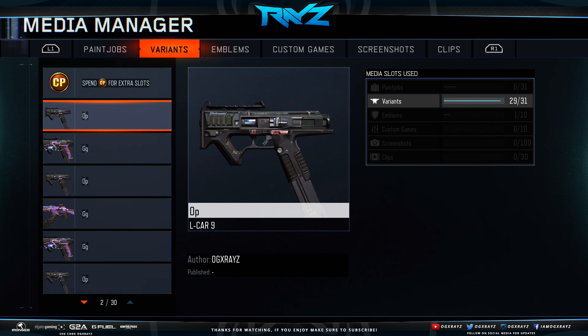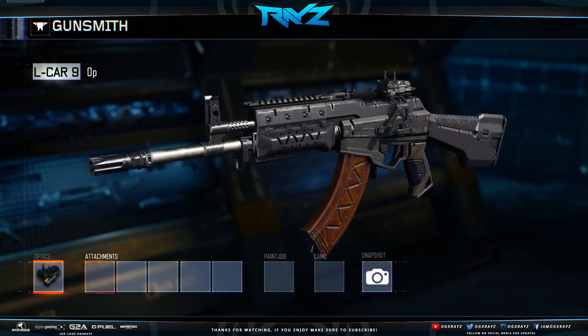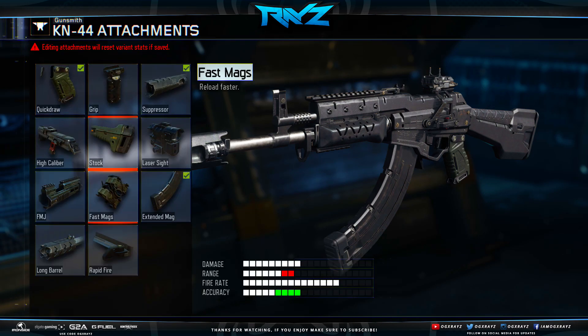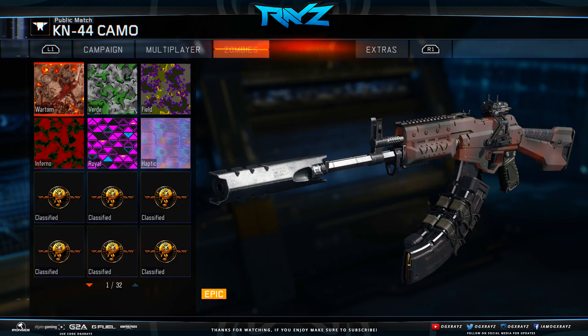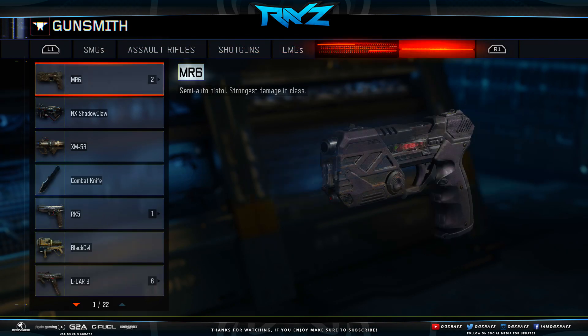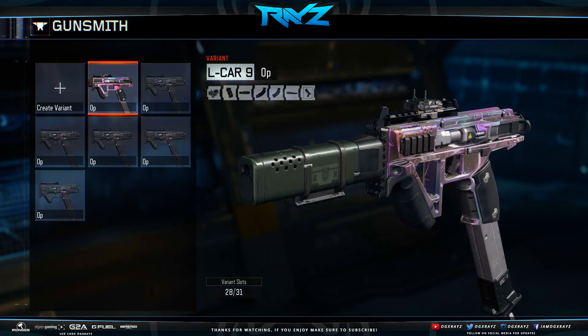Go over to whatever weapon is there — usually it's the very first one — but you want to have as many as you can because it kind of pushes the KN44 over. Once you do that, find this one up top, go ahead and delete it, back out, and you're over on the KN44. It shows that you're doing it to the secondary, but on the right side it says it's the KN44. So you just click on it, redo everything — ELO sight, quick draw, suppressor, extended mags, fast mags, long barrel, and the Haptic camo. Go back, save. If you go back to your secondary — the L-Car — you'll see it has all of the attachments on it, which is absolutely insane.